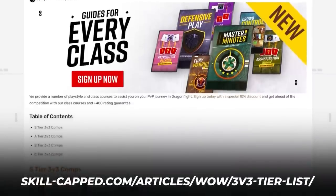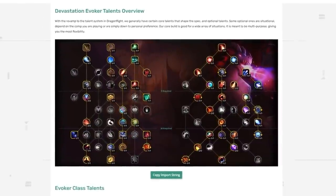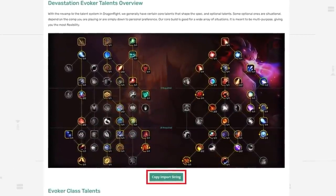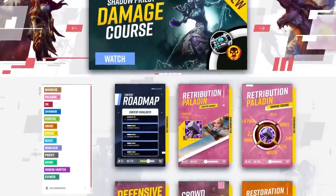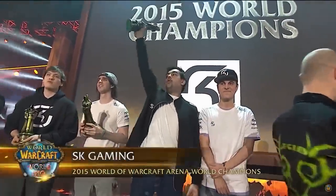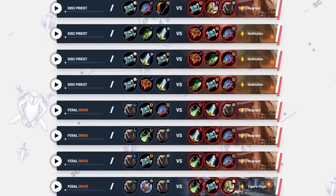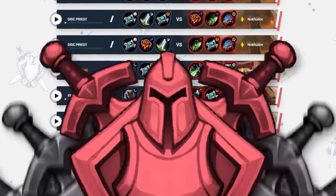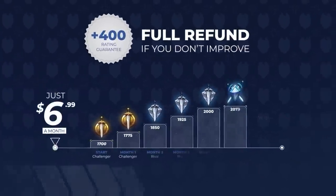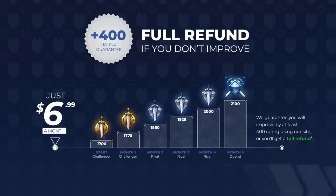And if you noticed a comp was missing from any part of the video, don't worry because we will be putting a complete 3v3 tier list on our articles site. There, you will also find class guides, including up to date talent trees where you can easily import rank 1 builds to your own characters. Using our articles site will also give you an exclusive discount code to skill-capped.com, which features hundreds of videos designed alongside the most elite players in WoW PvP, including multi rank 1 gladiators and even BlizzCon champions. These players even submit weekly arena commentaries breaking down some of your toughest 3v3 matchups in easy to follow guides. Everything at skill-capped.com is backed by a rating gain guarantee, where we promise you will rank up 400 points this season while actively using our website.